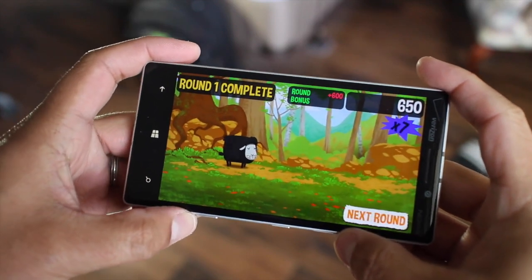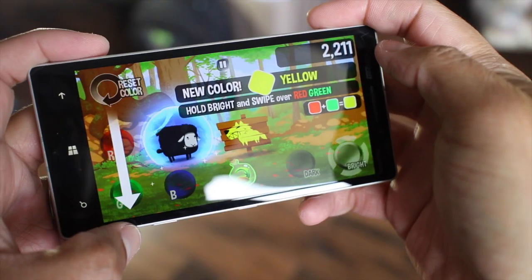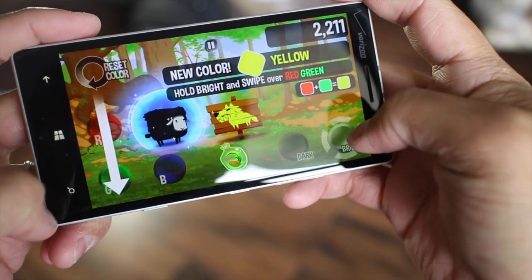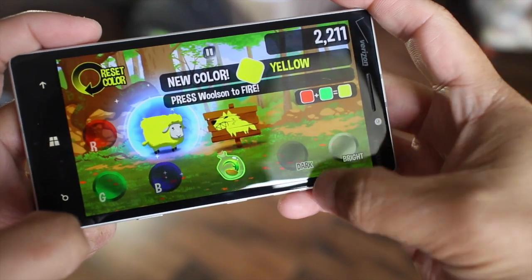So that's round one — very easy. Now let me show you a more difficult round. Here's round three and more colors will show up. Here is the new color yellow, and in order for you to do yellow you have to press and hold the bright button and then swipe red to green like that.